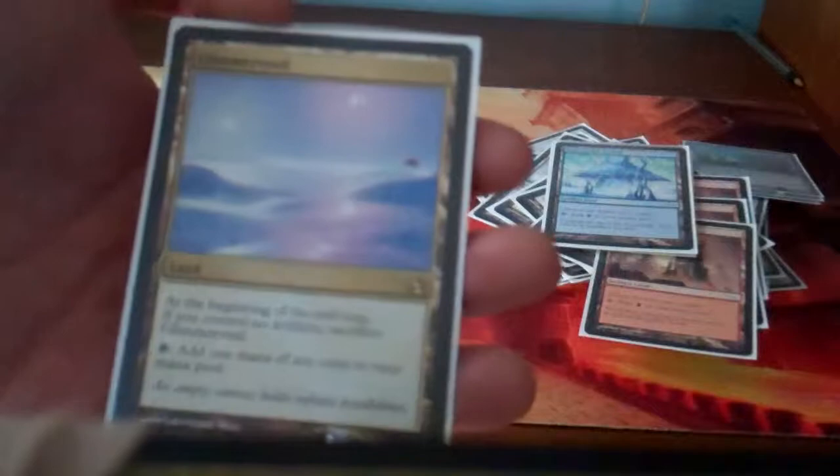That was actually really close to the camera — sorry if there's a glare or anything. So that's been my deck tech: Affinity. I kind of just threw it together. I don't really have any Mox Opals yet — I don't really have the money for those. What are they, 40 bucks right now? That's the only problem; they're the only really expensive card in the deck.